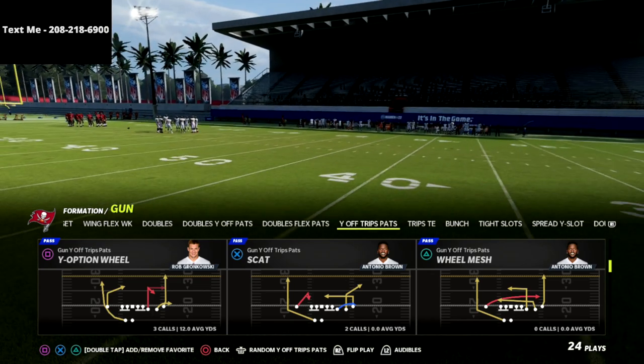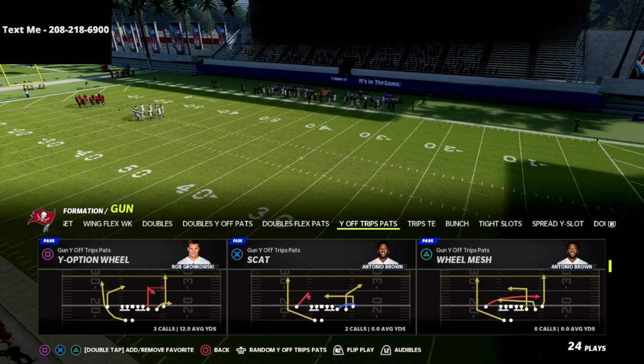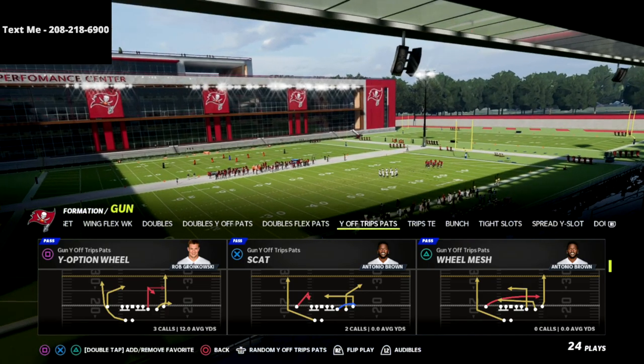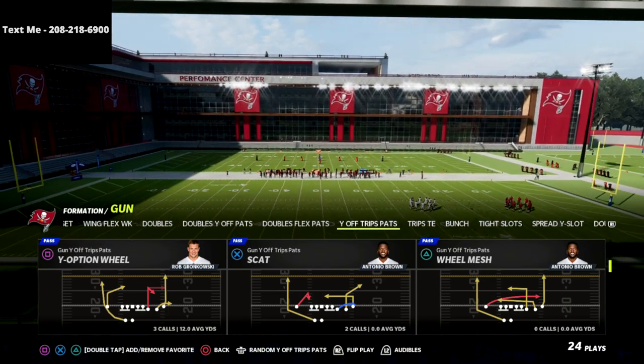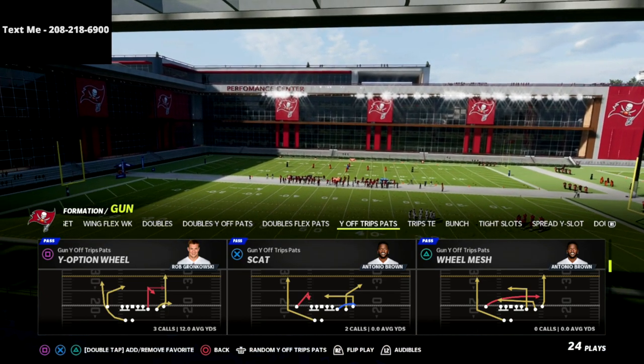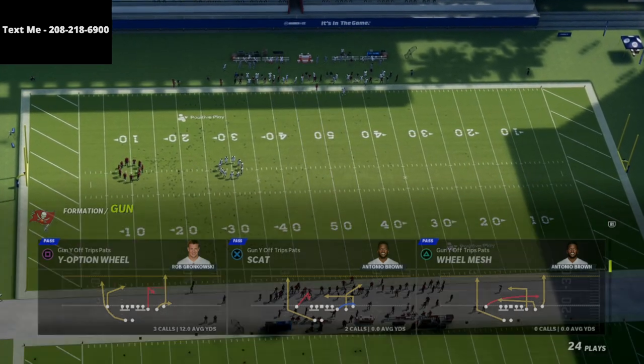The play we're going to be going over in this video is my second favorite play out of the U Trips offensive scheme, which is the Y Option Wheel. U Trips is an offense made famous by pro player D Croft from the TNC crew — he's one of my favorite players to study film on and one of the best offensive minds every single year.